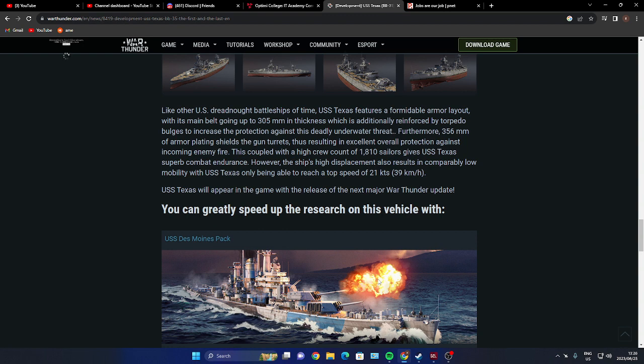Like other dreadnought battleships of its type, the USS Texas features a formidable armor layout with the main belt going up to 305 millimeters in thickness, additionally reinforced by torpedo bulges to increase protection against underwater threats. 356 millimeters of armor plate shields the gun turrets, resulting in excellent overall protection against incoming enemy fire. Coupled with a high crew count of 1,810 sailors, the USS Texas has superb combat endurance, though its high displacement results in low mobility — a top speed of just 21 knots, or 39 kilometers per hour.